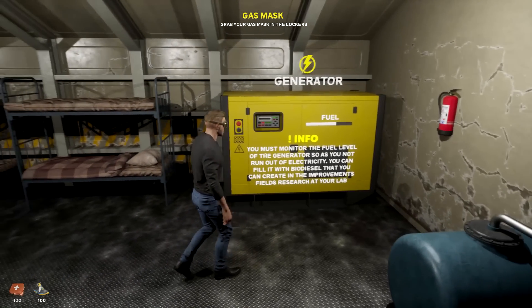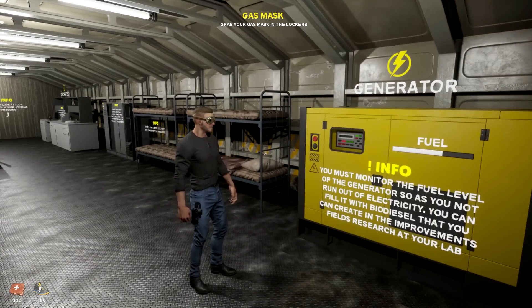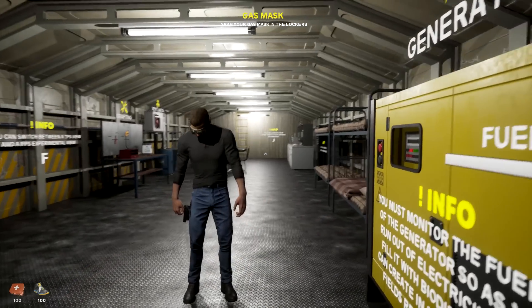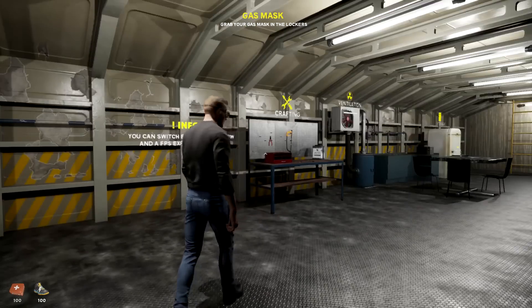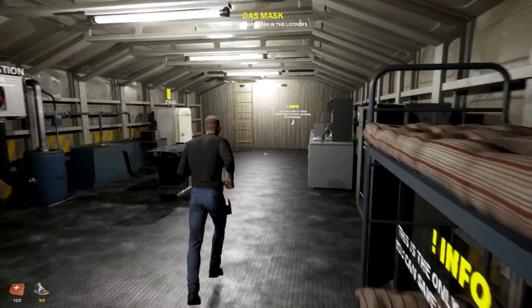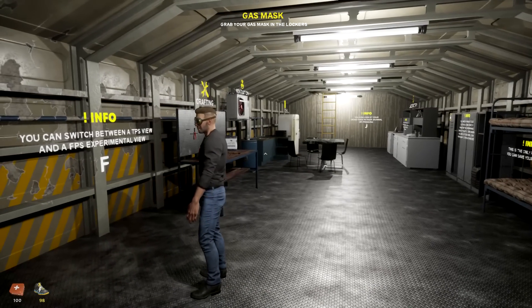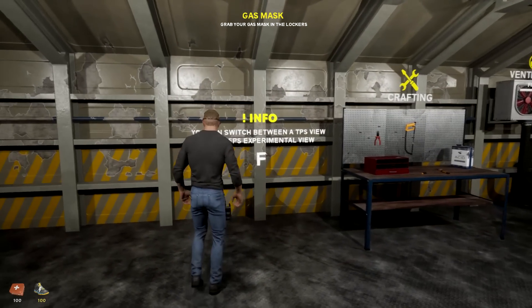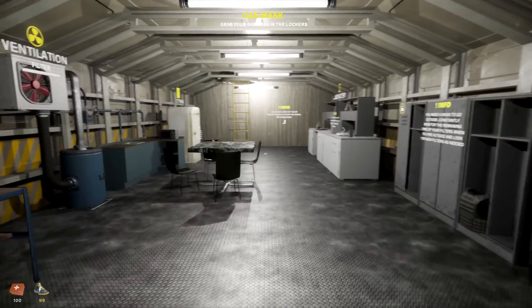We need to find a cure for it. We're in a shelter, a little bunker, and we need to keep things like the generator going. If you see, we need to keep that fuel going or else we'll lose out. It also helps us out for improvements in our lab, because we need to find a cure - we're a scientist. You can actually customize your character. There's a little bit of clipping in here, but it's early access so please overlook that.